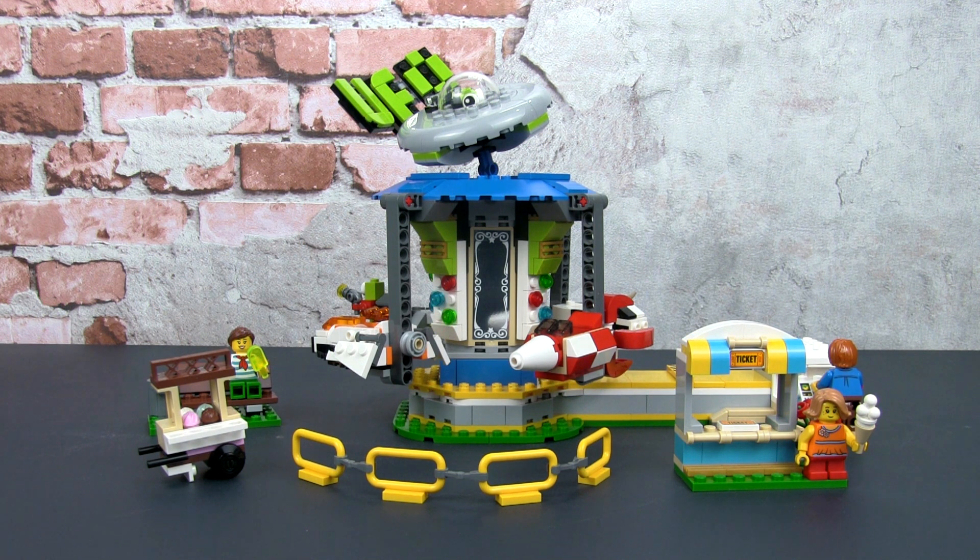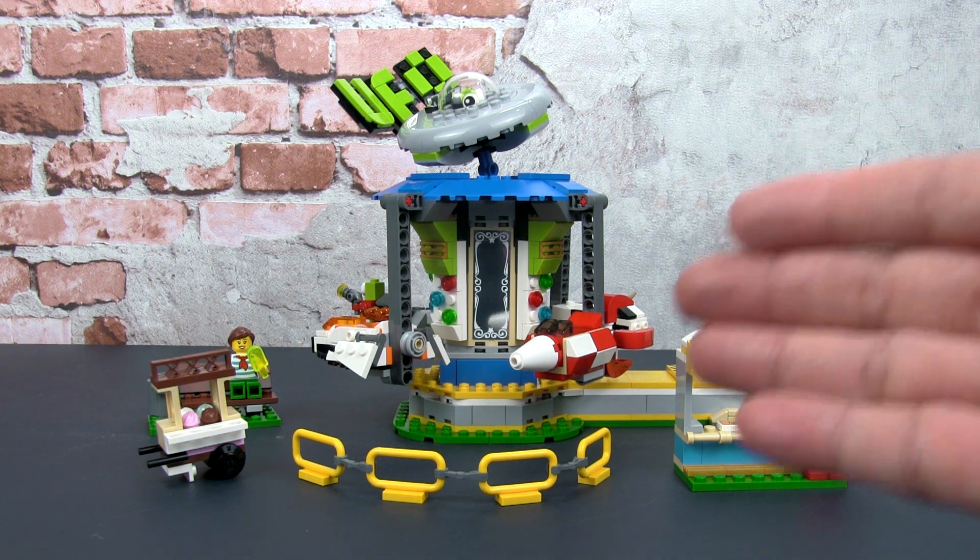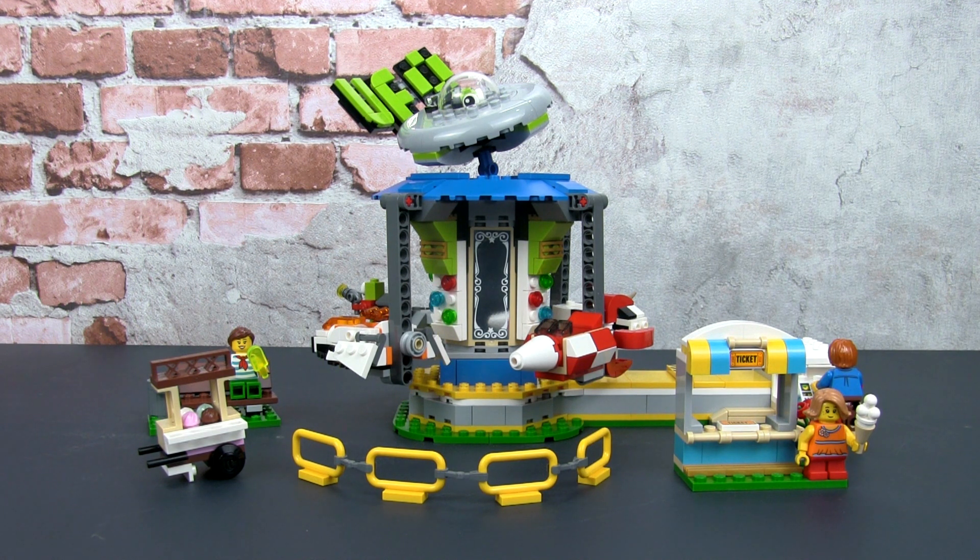This is a 3-in-1 creator set and what you see in front of you is the largest build that you can build from the set. The other two possibilities are a ferris wheel-like ride and a death drop type ride with a rocket theme. It also comes with a game store as well as an ice cream stand. But today we'll be focusing on this particular build because it is the biggest and it uses all the parts in the set.